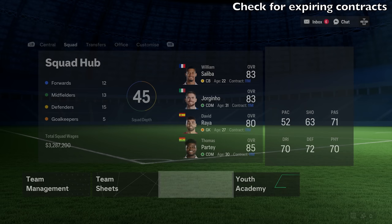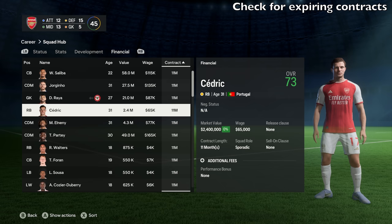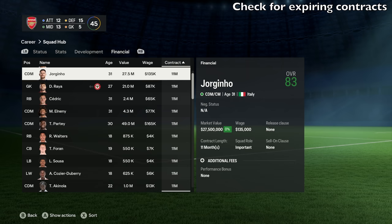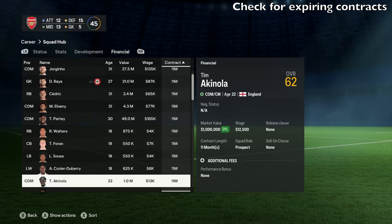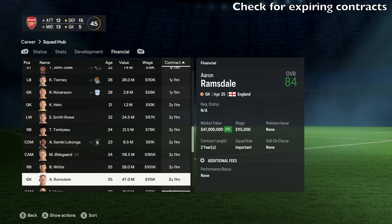Another thing you need to do when you start is check for expiring contracts. Go to the squad hub, go to the financial tab, and filter by contract expiry length. The lowest ones are under a year. If a contract drops under six months, players are free to negotiate with any other clubs, so you want to get these sorted straight away for players you want to keep. For example, with Jorginho, you want to delegate a renewal or do a contract negotiation with him as soon as possible. It's very important — if it drops to six months and under, they can negotiate with other clubs and leave.